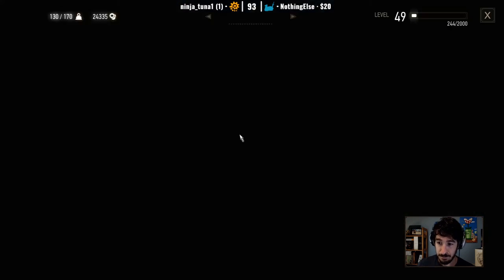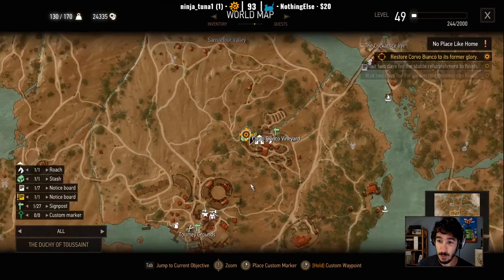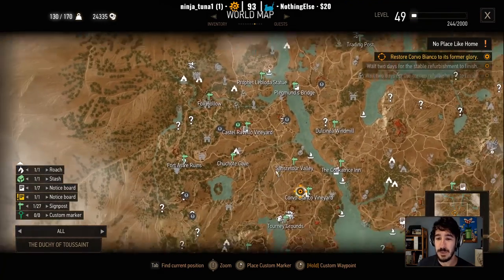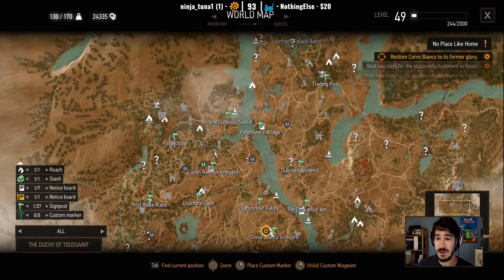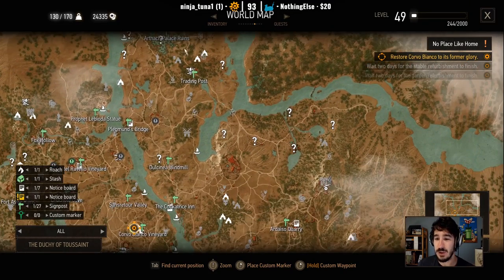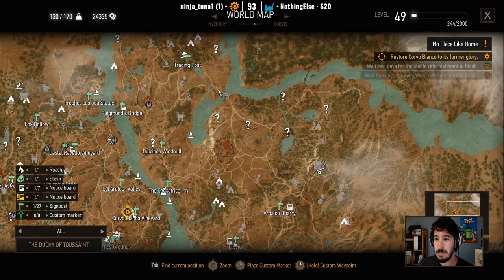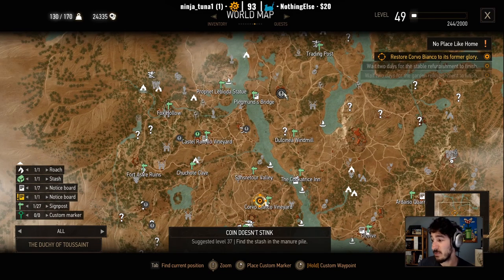When we last left off in The Witcher 3: Blood and Wine, we made a lot of upgrades to our villa, the Corvo Bianco vineyard, and we cleared out a lot of the map. I think today we'll finish off all the quests on the top half, and maybe start seeing if we can clear out these undiscovered locations. There's probably going to be some interesting stuff here.